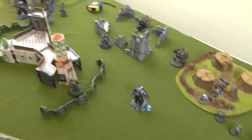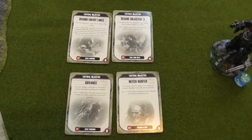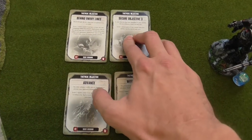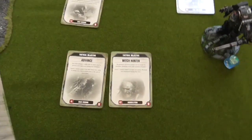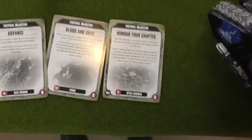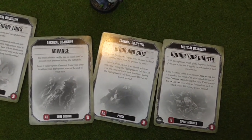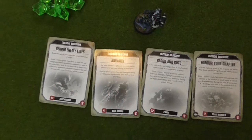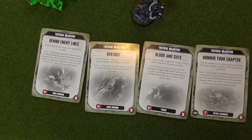Iron Hands turn two — two additional cards drawn: Behind Enemy Lines and Secure 3 (I give him Behind Enemy Lines so he has to bring Terminators in to score it), and Advance or Witch Hunter (I give him Advance). So Yarrow has Blood and Guts, Honor the Chapter, Behind Enemy Lines, and Advance. He's unlikely to get Blood and Guts or Honor the Chapter, probably won't get Advance, but could get Behind Enemy Lines. Hopefully keeping his score low this turn.